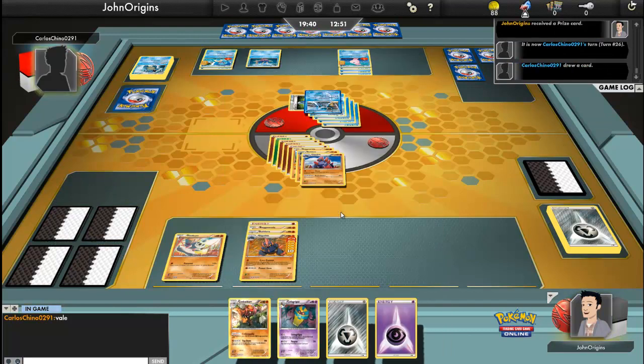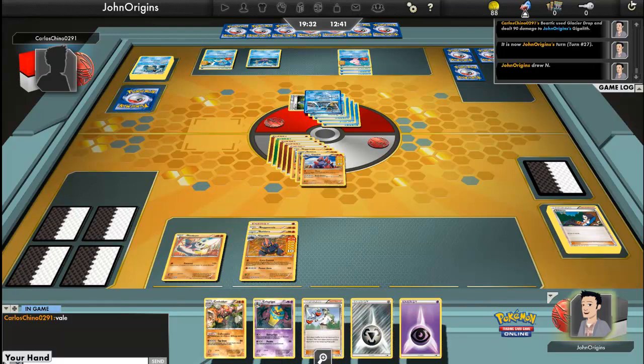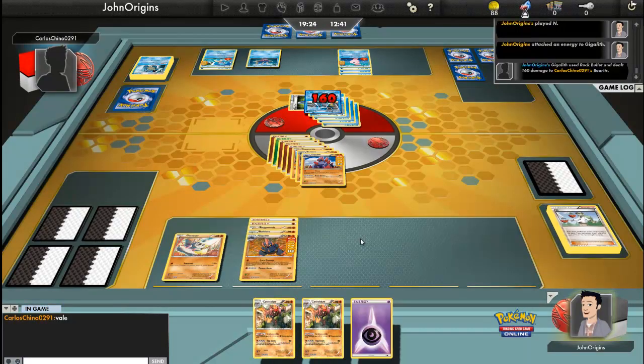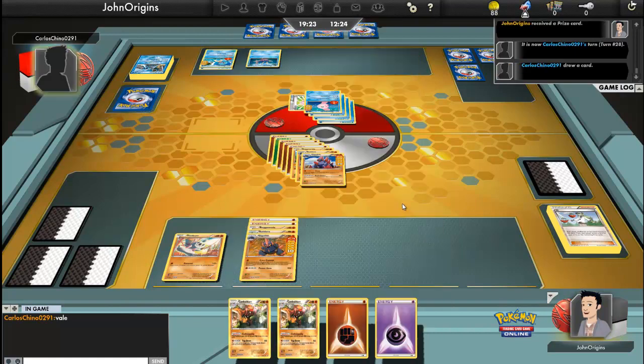Conkeldurr! I just lost my Gigalith, and I think I only have one Gigalith — bad news bears, as they say in France. 90 damage — not good enough. He has four cards left. I'm going to end now. Two Conkeldurrs now! Get yourself a bit more, and Rock Bullet — 160. Boom! That was good damage, very good damage. It's going to be very close. He's got four still — wait, he's got eight now because of that N. I just gave him more cards. I did a thing.